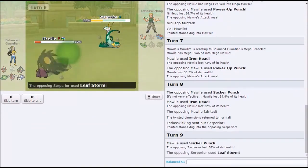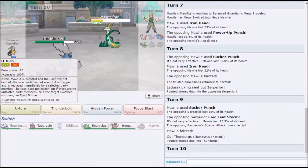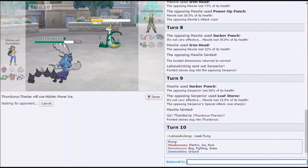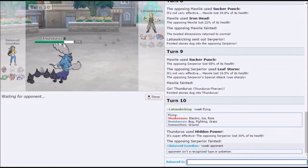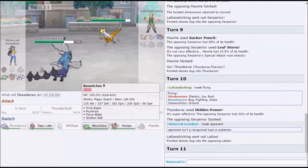You were right. They always go for leaf storm. Okay, so we go Thunderous and — just click hidden power ice. Call it three kills, Thunderous! This is my boy Thunderous finally doing something. Hey man, it did something before. Well, we created the opportunity for it to do something. Weak opponent — 'opponent isn't a recognized type or Pokémon.' That must be devastating for him. Let's go, Lele sure.